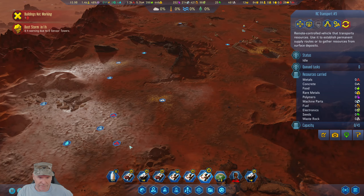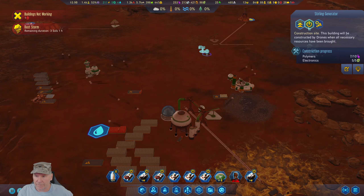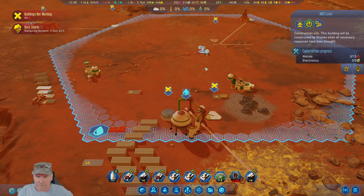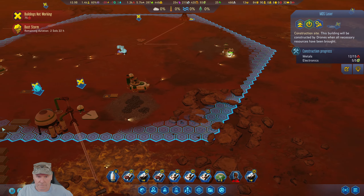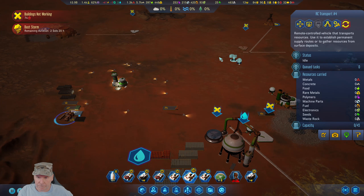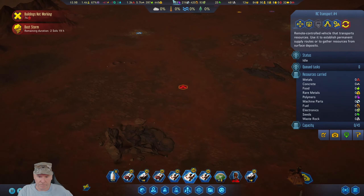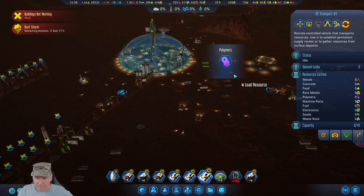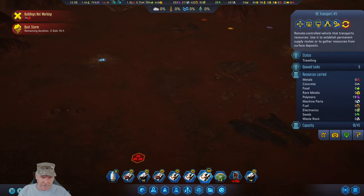What do I need to do? Well, the first thing I need to do is wait for this guy to be done. Okay, we've dropped it off. Let's go get some polymers. Unless there's somebody already up here — yeah there is. Yeah, that's going to be enough right there — 20 polymers.